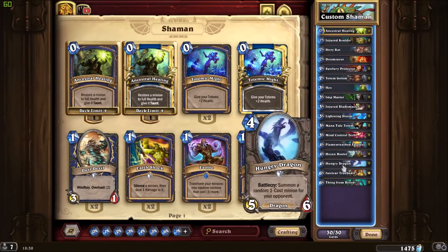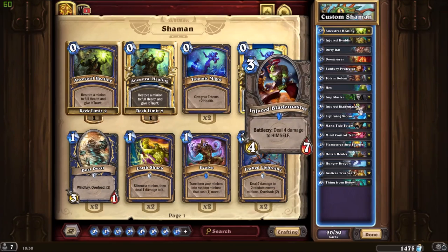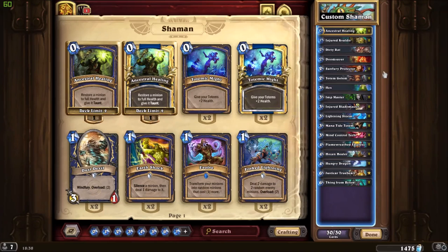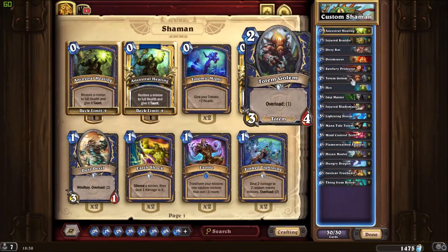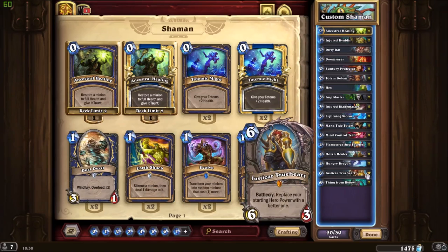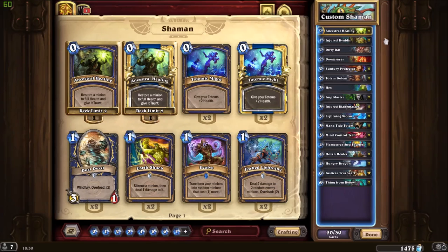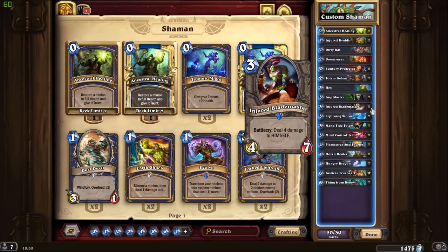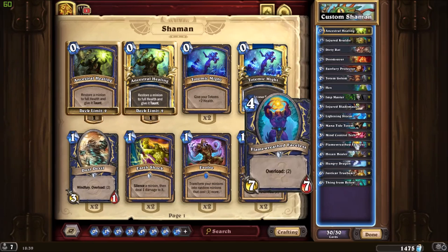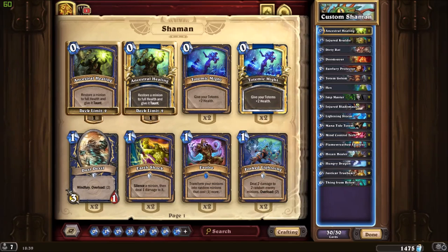Another interesting thing is when you play Hungry Dragon — since you have high health minions like Injured Blademaster, Faceless Manipulator, or Totem Golem, you can just attack the one-drop they get with one of your minions and then follow it with Healing Totem thanks to Justicar. Hozen Healer serves the same purpose as Ancestral Healing for Injured Kvaldir and Injured Blademaster.